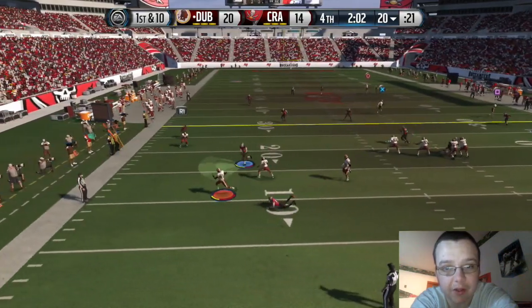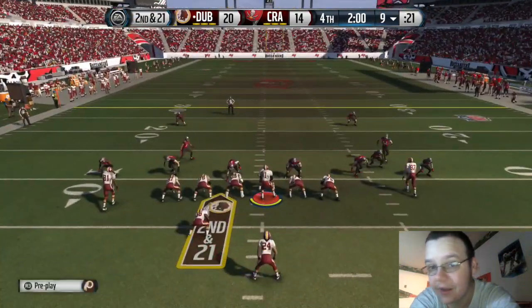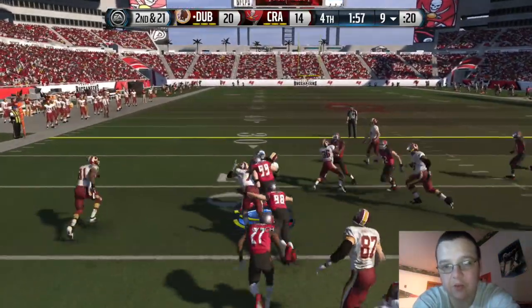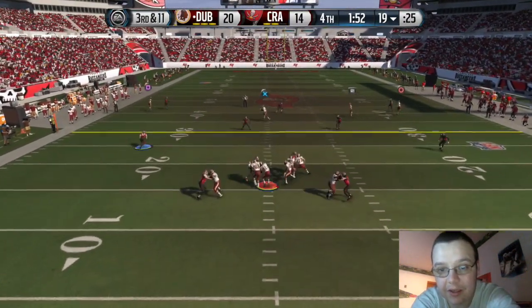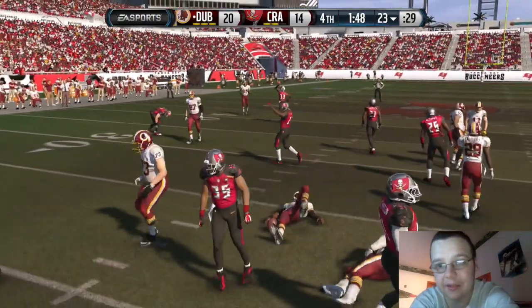First and ten, trying to throw the ball away — that might have been my fault, just a dumb play. We run on second and twenty-one, get about ten yards back. Third and eleven we scramble with Cam Newton but don't get anything. So we punt — which is fine.